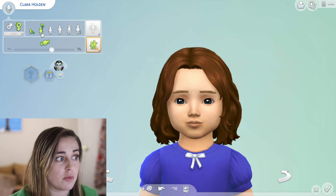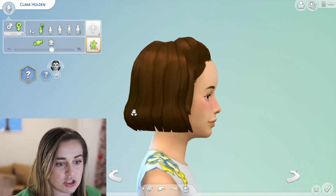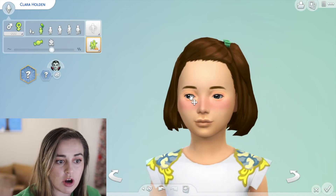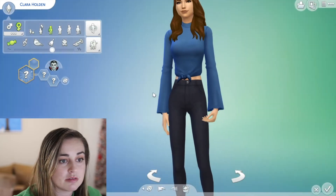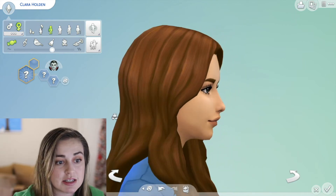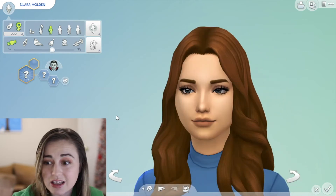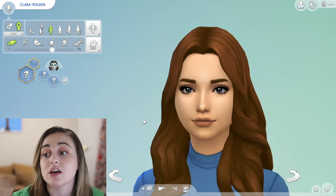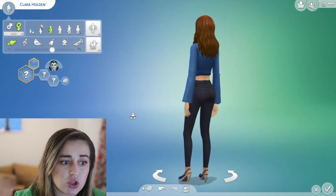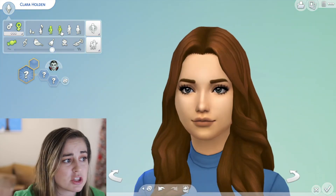This is Clara as a little toddler, and then as a child — isn't she so cute? No chin, but that's okay, we can work with that. Look, her irises are bigger — can you give some of that to your brother? I actually kind of love her. I have her saved as a separate family so I can play with her in the future because she's adorable — just the cutest little vampire.